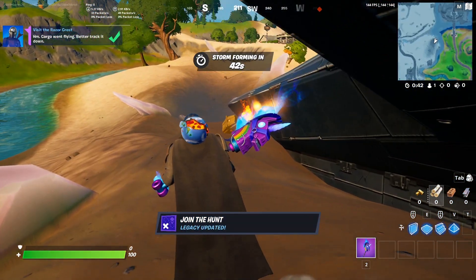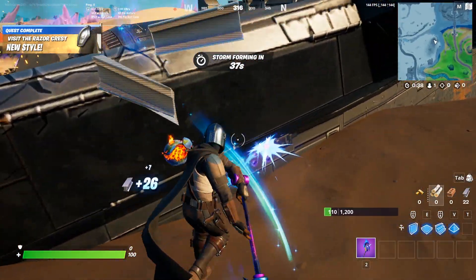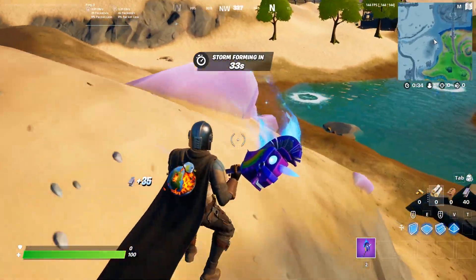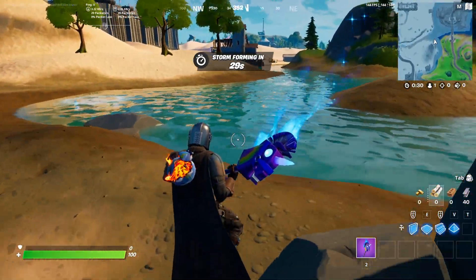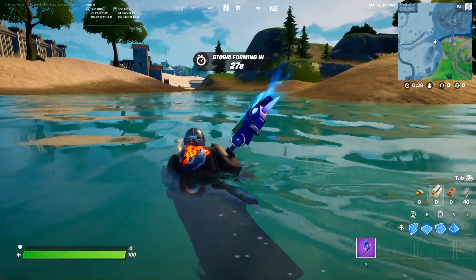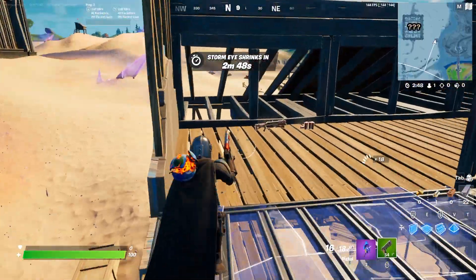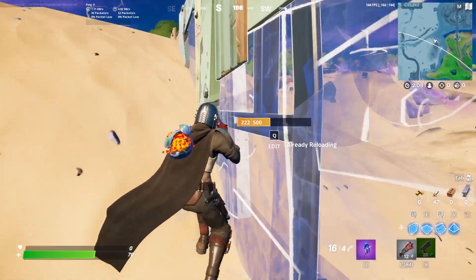Anyways, let's jump on into it. First thing you've got to do is really simple. Obviously, you need to queue up for a game and get yourself into a game. Once you're inside of the game, all you need to do is land over at the Mandalorian ship. You should find Mando there, and when I landed there I had no weapons, so I'd probably recommend landing somewhere that has weapons and then quickly making your way over to him.